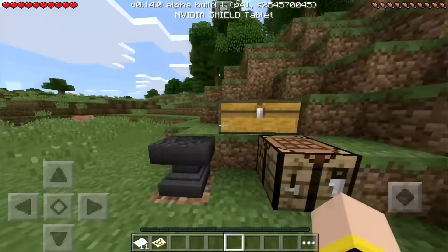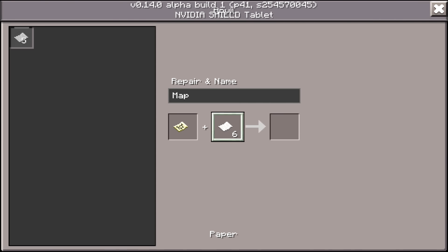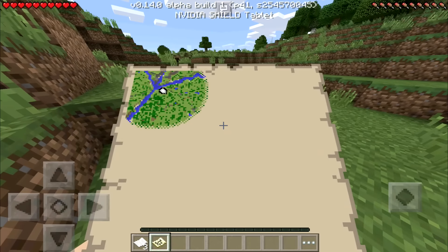We're going to go to the anvil — we already have the paper we need. We put our map in the slot again, put in eight more pieces of paper, and another map pops out that is even bigger. Look at that — all that we explored earlier is now just a minuscule part of the map.